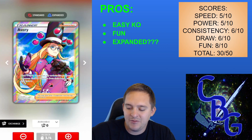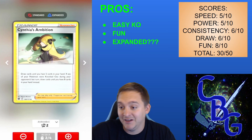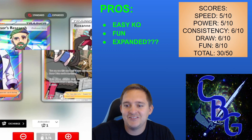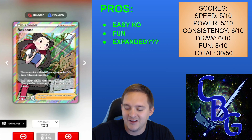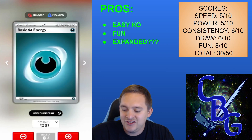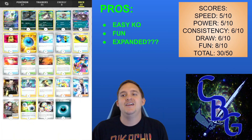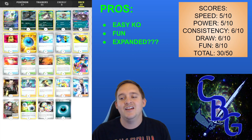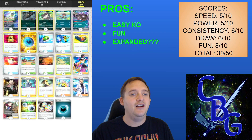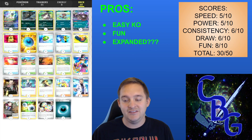We have one copy of Avery to disrupt our opponent, two copies of Boss's Orders, two copies of Colress's Experiment, two copies of Cynthia's Ambition — because our Pokemon get knocked out a lot — two copies of Iono for the same reason, two copies of Professor's Research, and one copy of Roxanne, which does come in clutch sometimes. Our energy count is two Double Turbo, four Reversal Energies, and two basic Dark Energies, totaling eight energy cards.